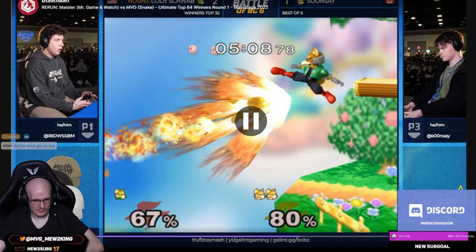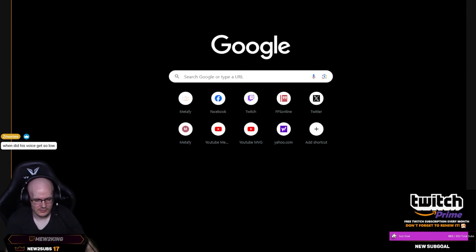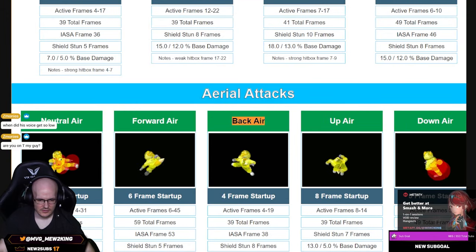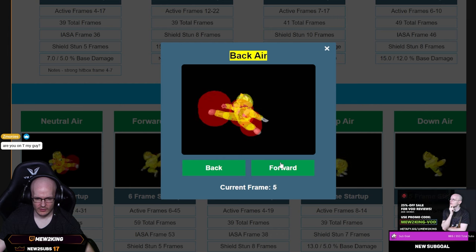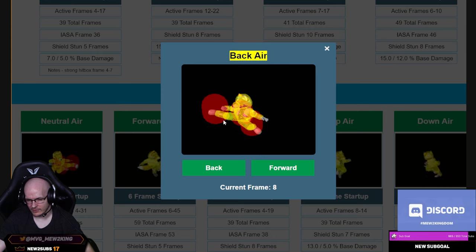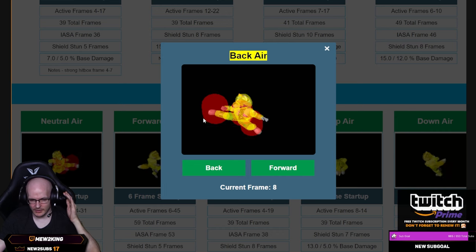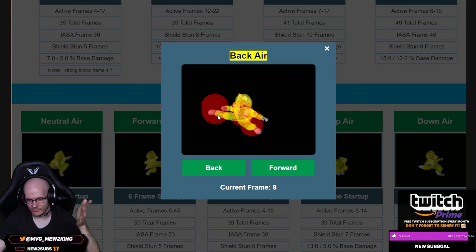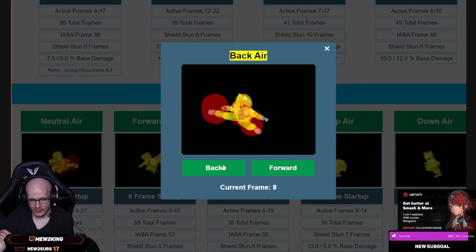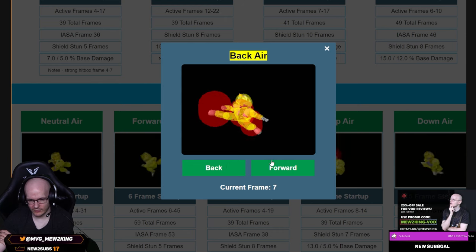Good sequence by Cody. By the way, you might wonder why this back air traded — it's because the first three or four frames of bair are different. Watch — one, two, three, four — watch it's gonna get smaller. This back air being like this will always win without trading; this will always beat hitboxes without trading. But the later back air won't always win without trading — sometimes it'll trade, sometimes it'll win, inconsistent. Because this game only moves at 60 fps based on exact distances. On the first four frames, it's always going to win without trading because of the protection you have.